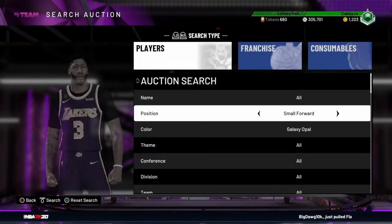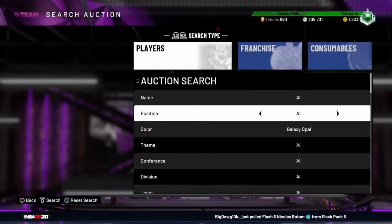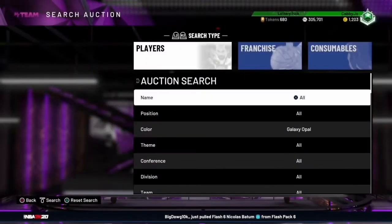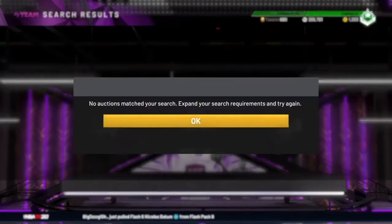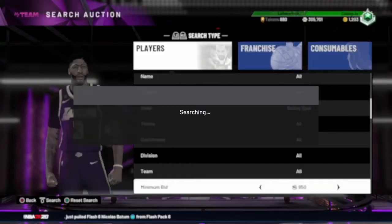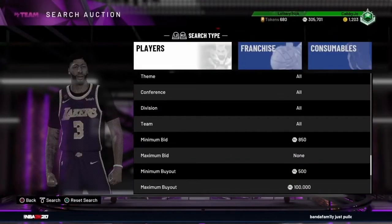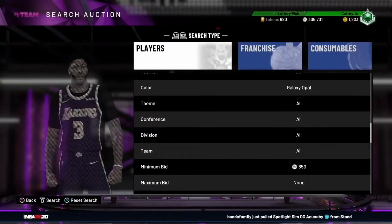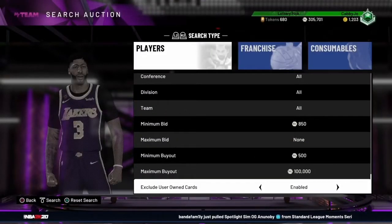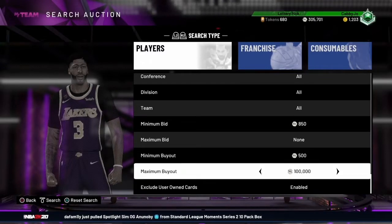If you're looking for a higher reward — though it is higher risk — you can set the position to all. Sometimes Trey Young, Alex Caruso, and other 100k players will pop up, and you'll just have to skip over them. Or if you already own those cards, enable the setting that says 'Exclude User Owned Cards' and you'll be set.